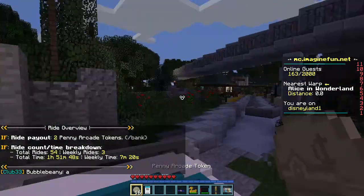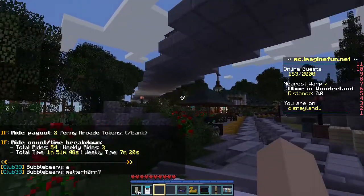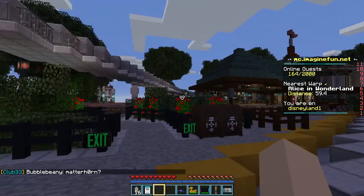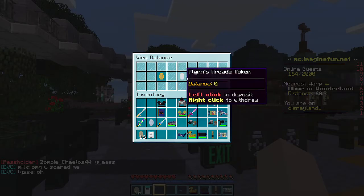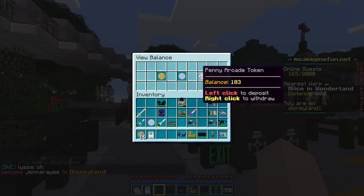Every time you ride a ride, you get penny arcade tokens. If you do slash bank, it pulls up your account. Left click to deposit, right click to withdraw. I had a lot of tokens — that's over two stacks! I had no idea I had this many.